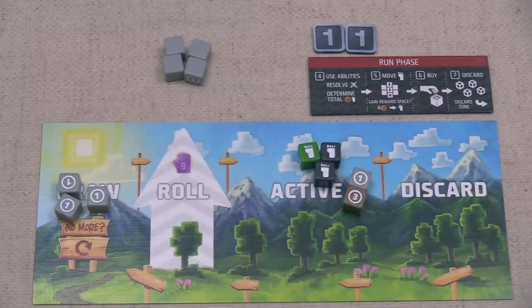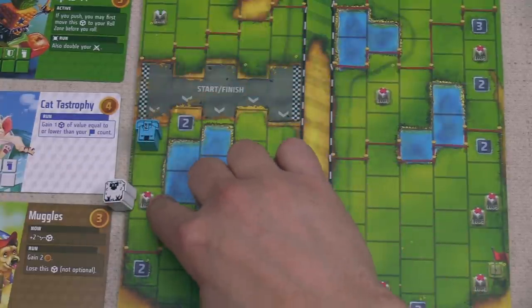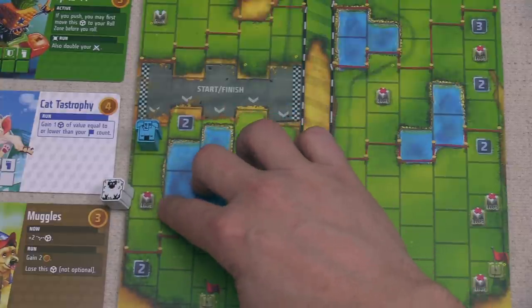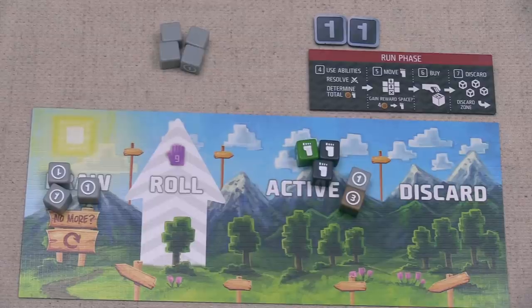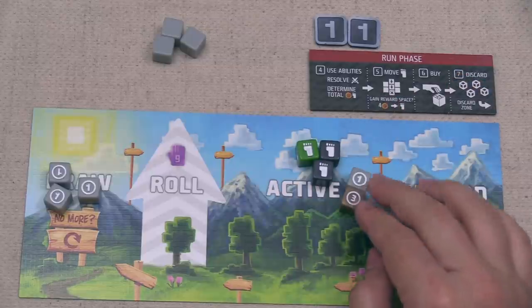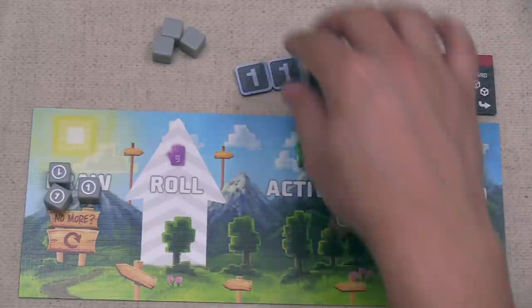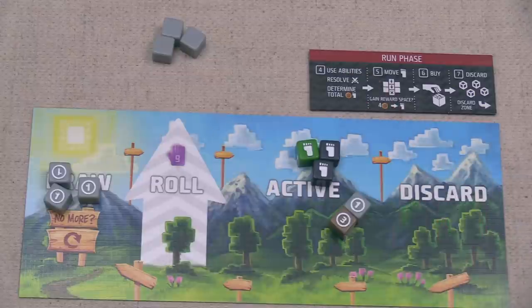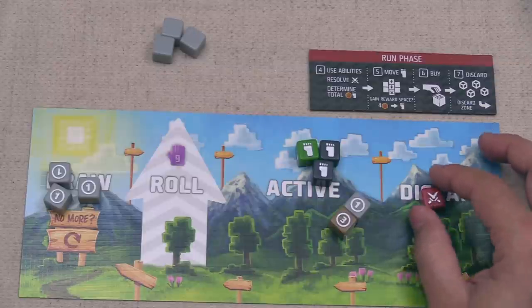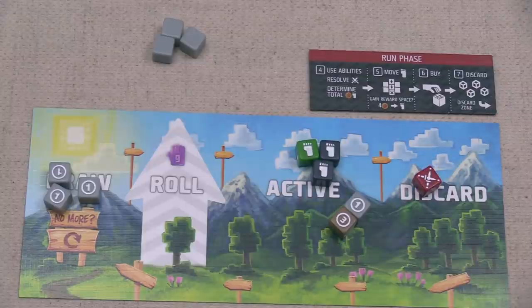That finishes Yellow's turn. It's now our turn — we don't have any special abilities, but we do have three feet and four buying power. We could spend four buying power to move again, but let's save it. With three feet we can move three spaces, which is pretty great. One, two, three — we stop on a spot that lets us lose one die from any of our zones. Let's get rid of one of these light gray dice, finishing our move.